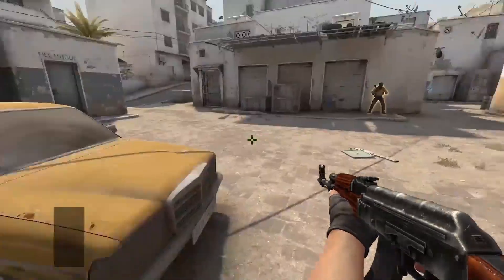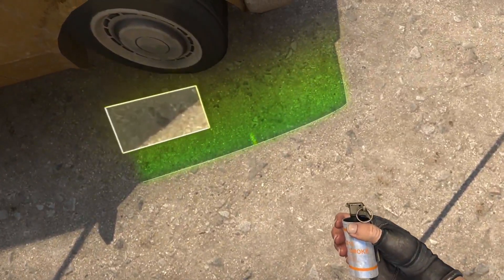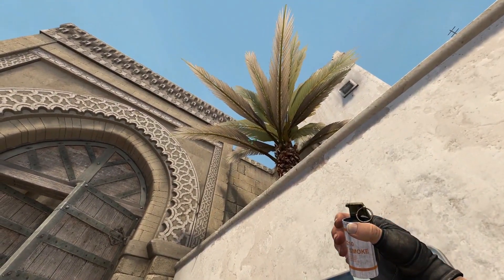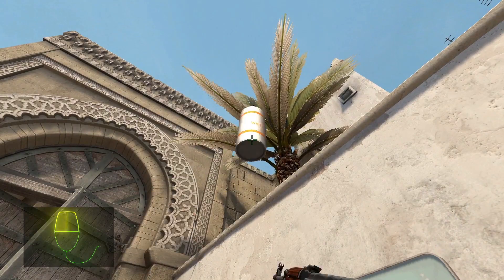FuturePro number two. You will need to line yourself up with this dark spot in the shadow of the car. Aim upwards and find the gap in the palm trees. Then position your crosshair so you're aiming just above that gap and throw.